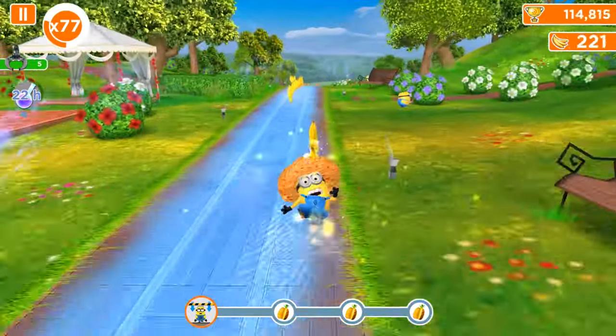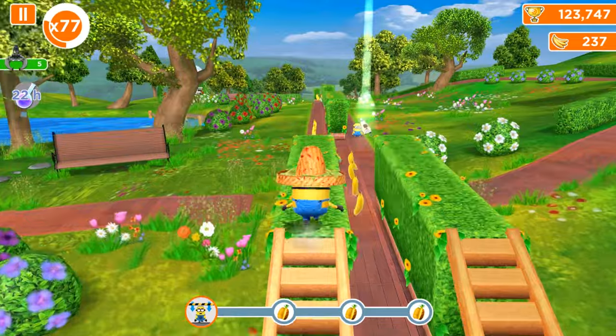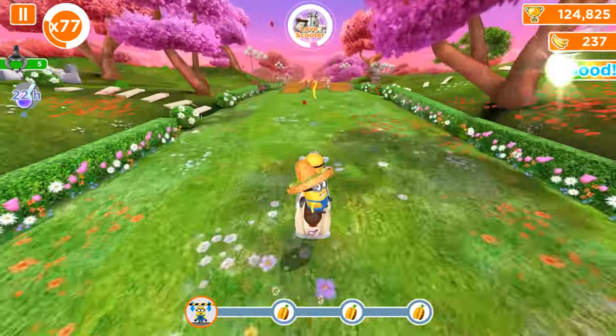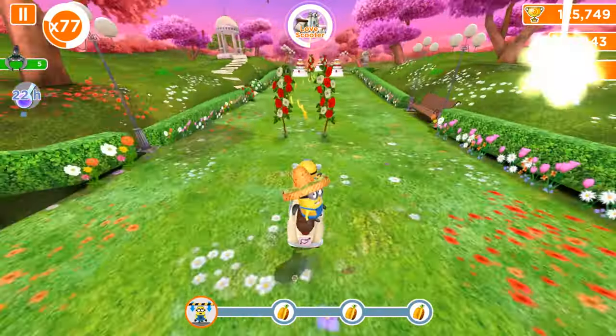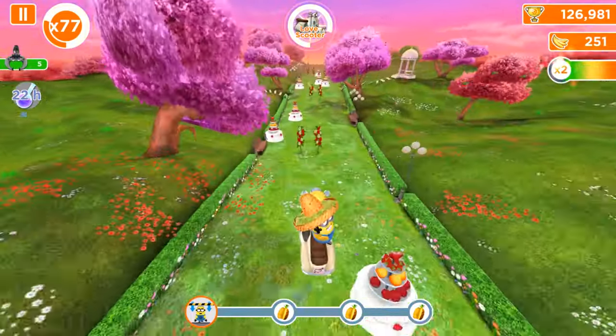The last version we played is 8.5.1. Now, let's activate the next love scooter. Everything we have to do is jump over the ramps, avoid the wedding cakes, and run through these flowers, and we will get the multiplier.